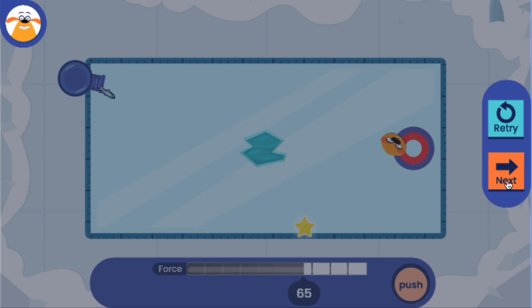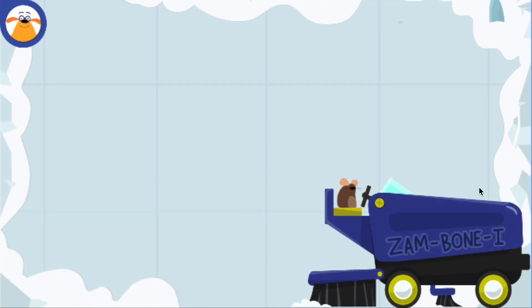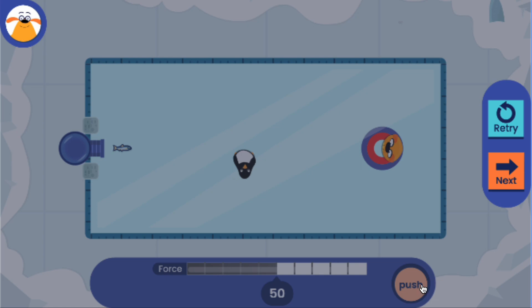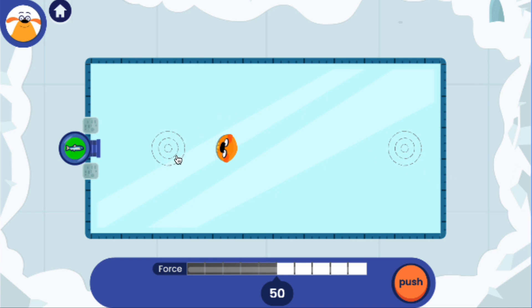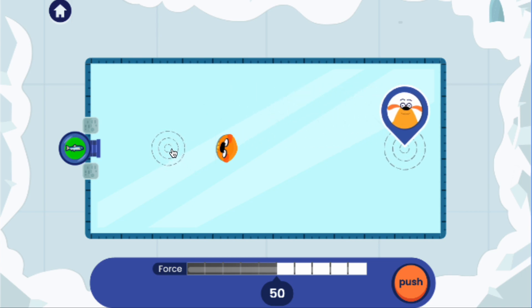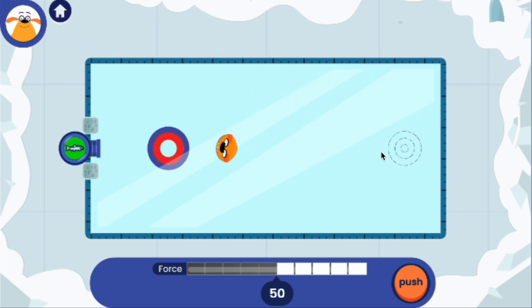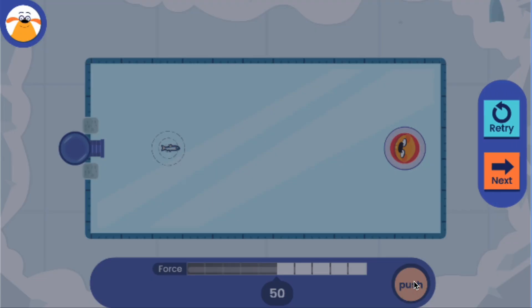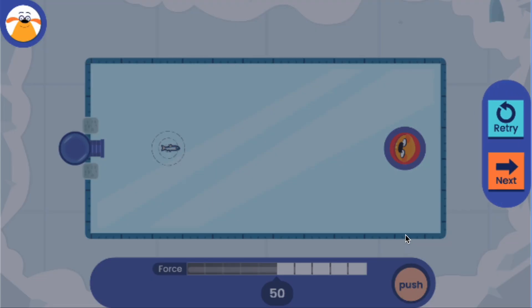Made it in! Let's do another. Some penguins can move. Made it in! Try another one. Prediction time — predicting is guessing what will happen. Tap on the ice to put a target where you think the plushie will land.